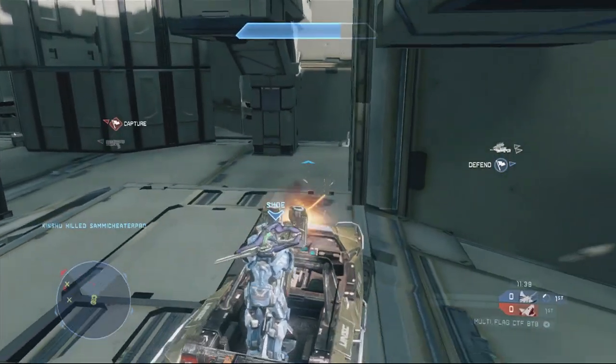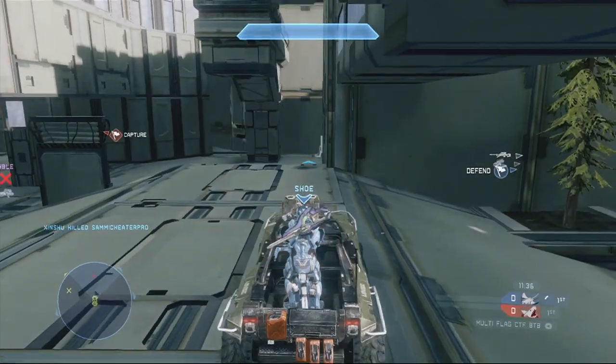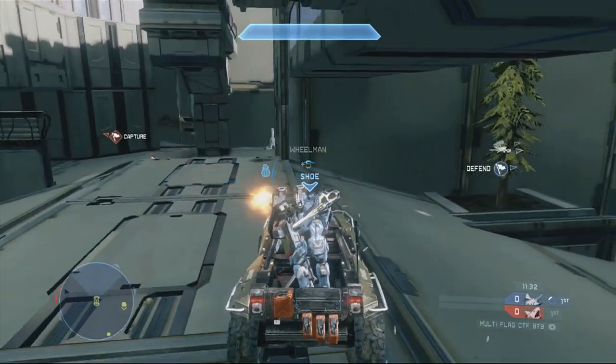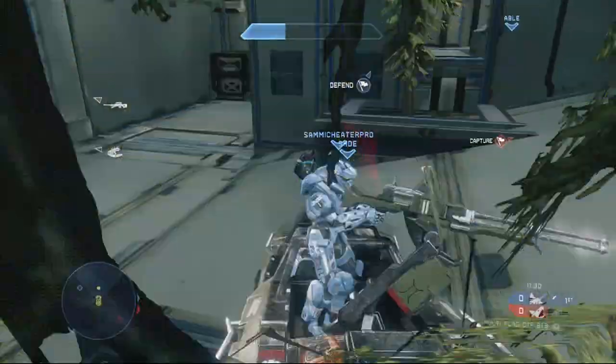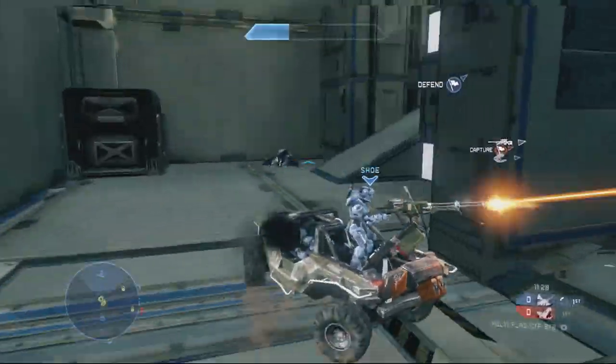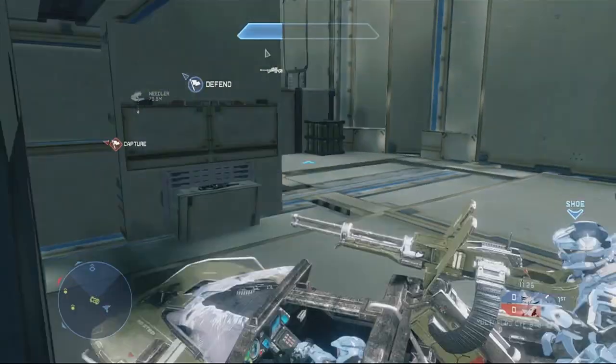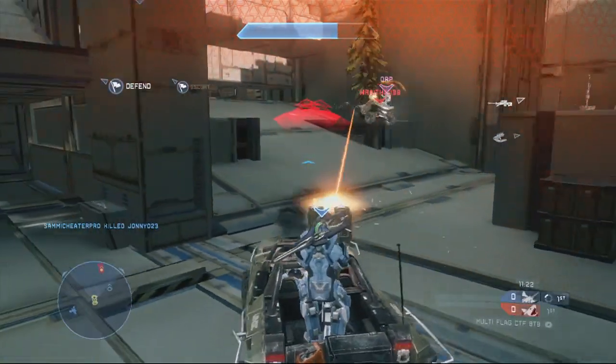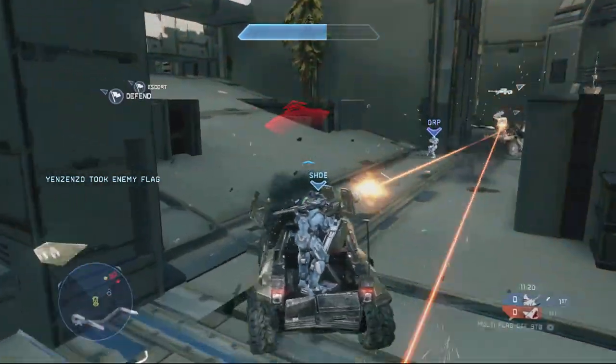Now we kind of failed here, and of course having your sniper up — which we also failed to do — is also really important. The sniper's actually on a pedestal right there, and on the other side it's actually a bus stop for visual differentiation. Because this map's got this really cool urban theme, you'll see all kinds of cool stuff with that.